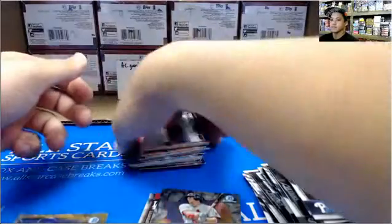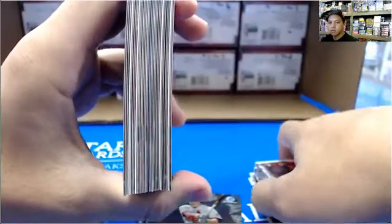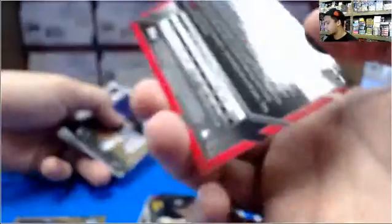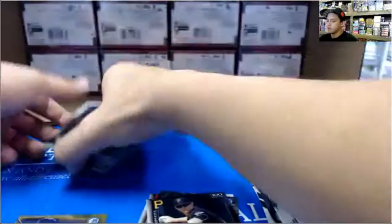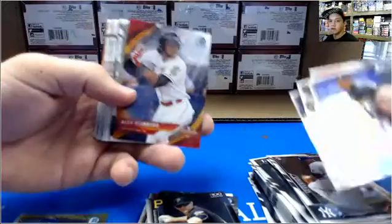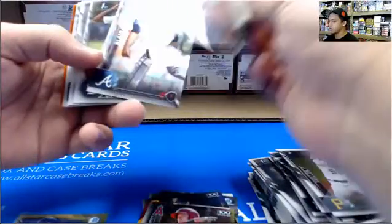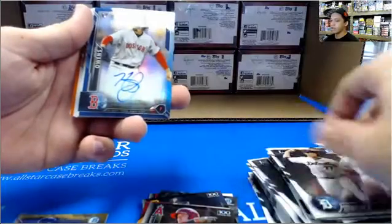Stefan Piscotti out of the gates, and there are four on this side. So good luck. Dallas Keuchel, 134 of 250. You got another low-numbered one — you got a nice box. Robert Stevenson, 183 of 499. You do have an orange. Taylor Ward, you have one more hit, and it is a blue Henry Owens — it is not the auto, 65 of 150.